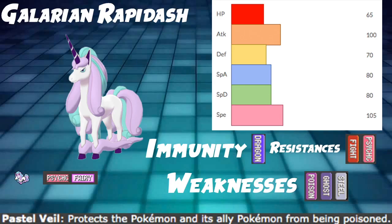Then we have our Attack and Speed: Attack at 100 and Speed at 105. Both are very solid, and with investments in Life Orb and STAB, you have a lot of really good stuff you can do. It even gets Swords Dance, so you can Swords Dance and then attack really fast and hit really hard. Our ability is Pastel Veil — honestly, it's not that good. It protects the Pokemon and ally Pokemon from being poisoned. There's no Toxic now anyway, so, oh well. Galarian Rapidash is pretty cool.